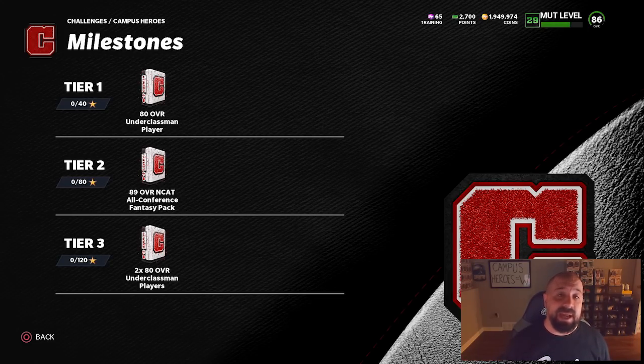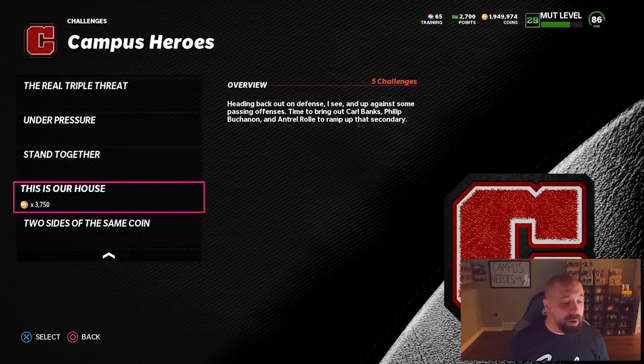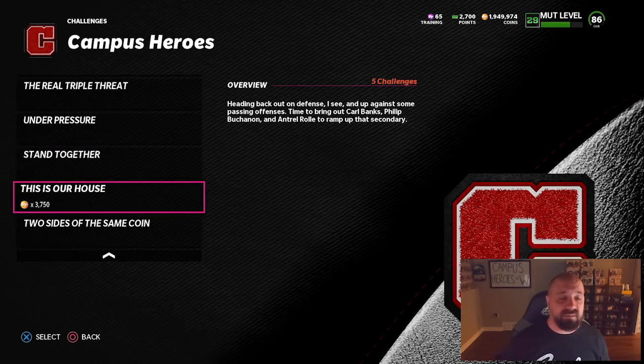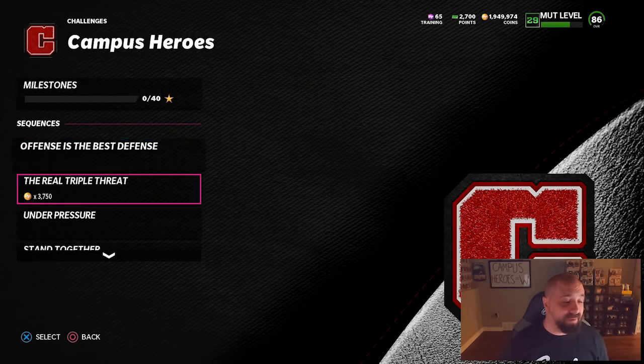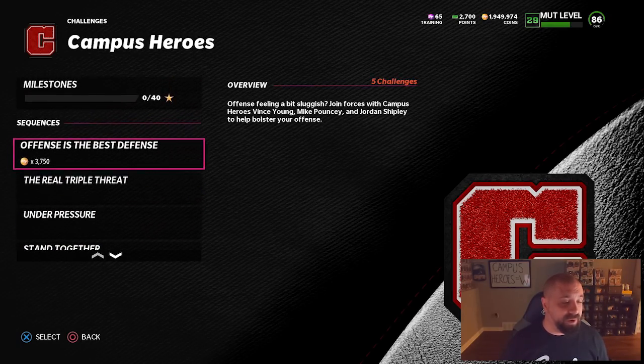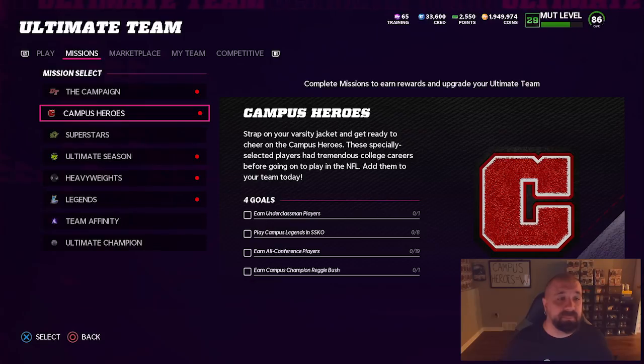The good news is it doesn't stop there — you can earn two more 89 overalls for free. If you want to be an overachiever and get 120 stars, you get two more of those 80 overall underclassmen cards. There are six tiers, each with 20 stars. Once you complete the first four tiers — 20, 40, 60, 80 stars — you get yourself a free card. You can absolutely get this done today.